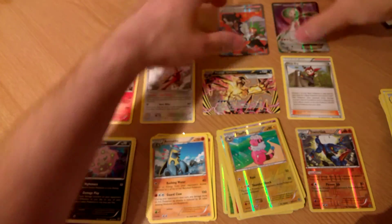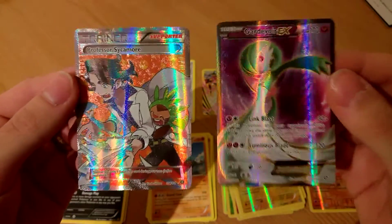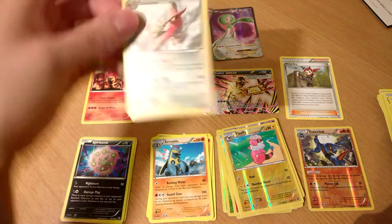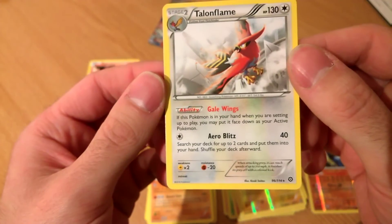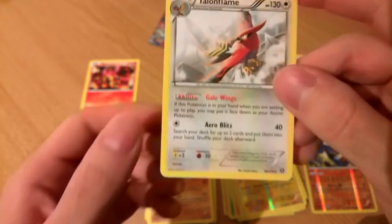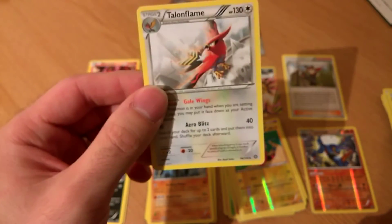Alright guys, that's part two. Quick recap - we got the Gardevoir and the Sycamore, both full art. That is beautiful, so happy with those. We got two great rare cards - the Volcanion and the Talonflame. The Talonflame: if this Pokemon is in your hand when you are setting up to play, you may put it face down as your active Pokemon - you don't need to evolve it. Keep using Aero Blitz to search your deck for two cards, so you can basically set up exactly how you want straight away. It's an amazing card if you can get it in your opening hand.